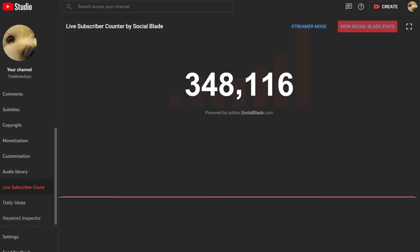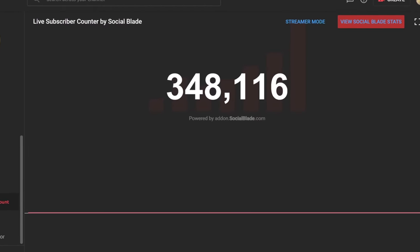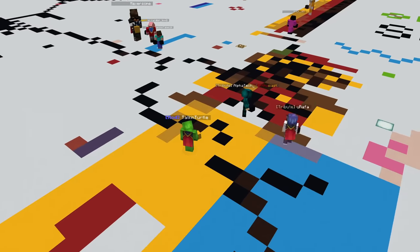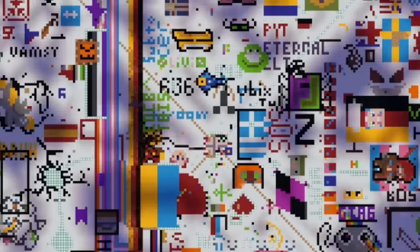Also, keep an eye on my sub count, which is almost at 350k. So if you haven't already, please consider subscribing. Day one, surprisingly compared to the other days to come, was mostly peaceful. There was still a lot of space on the canvas, so players didn't really have to contest to add anything yet. A notable change we made during day one was reducing the block place cooldown from 60 to 45 seconds, which in hindsight may have not been the best decision.